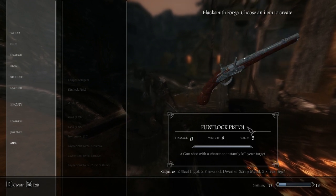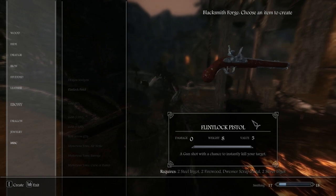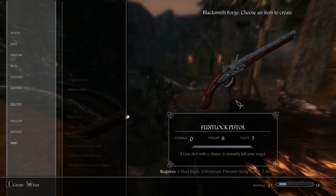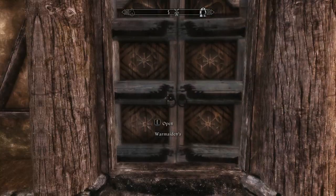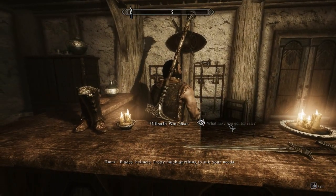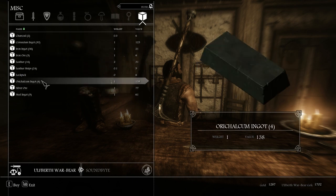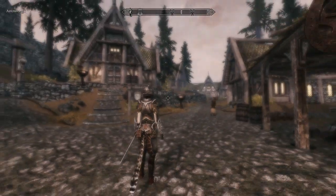I forgot about this mod — it's a mod for a flintlock pistol, a gunshot with a chance to instantly kill your target. It requires two steel ingots, two firewood, Dwemer scrap metal, and two silver ingots. That would be kind of fun to make right here and now. Do you have Dwemer scrap metal? Blades, helmets... Dwemer scrap metal — do you have it? Nah, he does not have it. Maybe that'll just be something to do later on, once I actually have to go through a Dwarven area and get some Dwarven stuff.